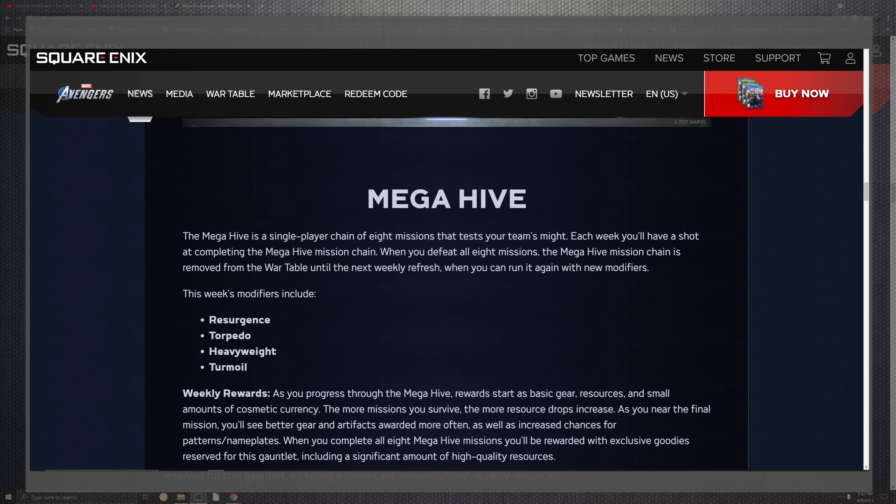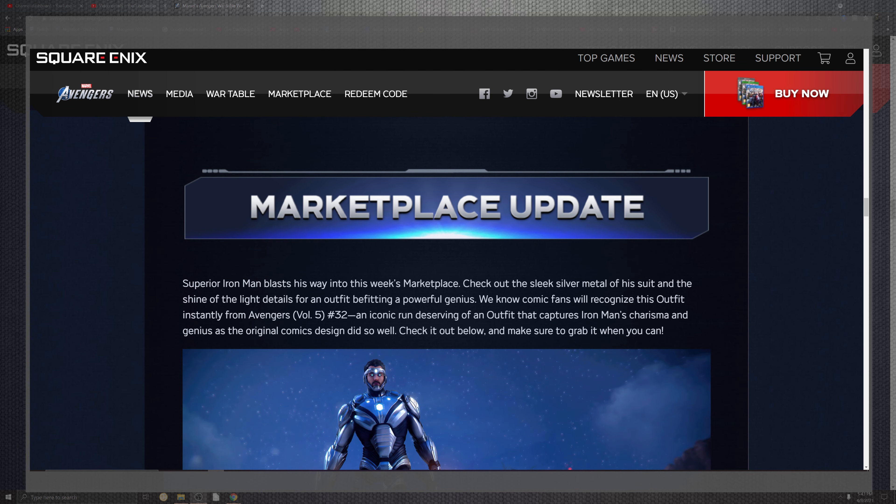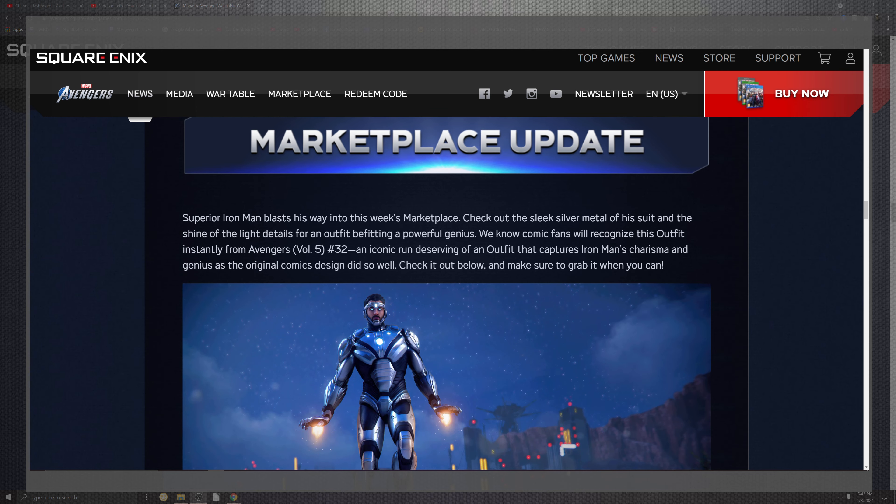For the Mega Hive, players will run eight missions as a testing team each week, with modifiers including Resurgent, Torpedo, Heavy Weapons, and Turmoil. Rewards will be of higher quality, including resources for everyone. When you complete all of them, you'll receive exclusive goodies from the Gauntlets up to a specific amount based on your completion.